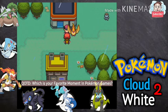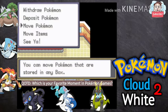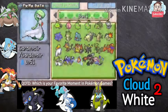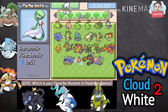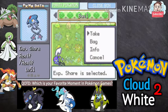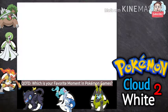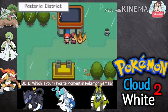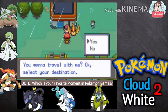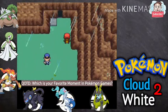Now let's take back our Gardevoir to our team so we can use the Flash HM. Let me confirm Gardevoir knows the move first — yes. Let's switch Gardevoir in for our legendary Pokemon, who is holding the XP Share. Let's move the XP Share and give it to Infernape, because he's only on level 43. The other ones are above 50, so no problem — Infernape is holding the XP Share now.